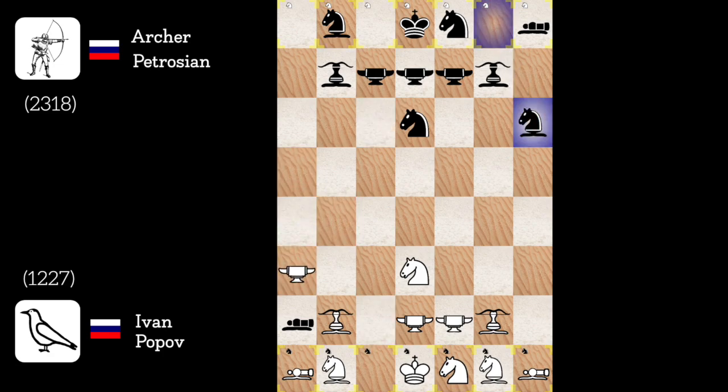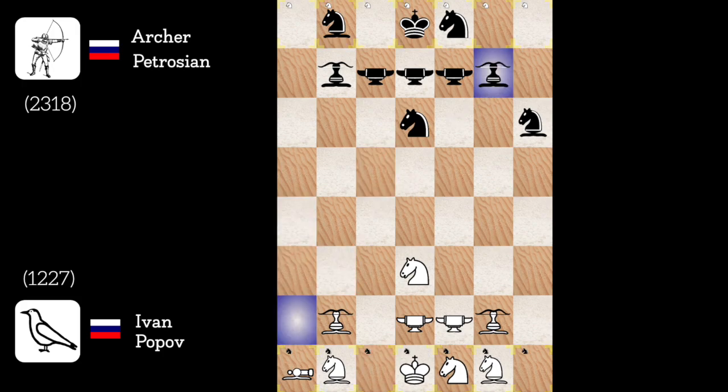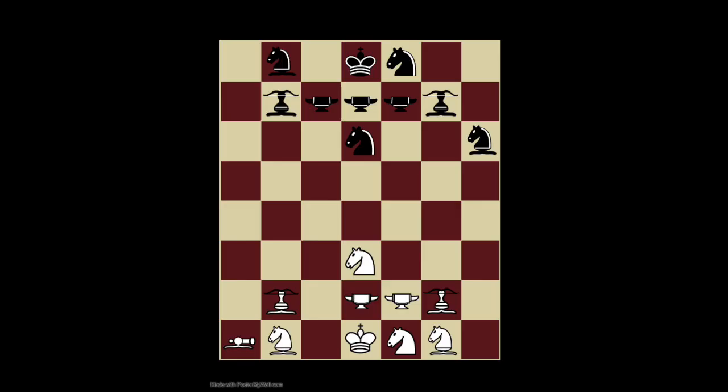Archer bishop to g6. Wow, this is actually a strong move, but I'll first exchange some material before explaining. Cannon takes g8 check. Archer blasts g8. Blacksmith takes a2. Archer blasts a2. Okay, so here is the problem: my knight is actually pinned by the archer bishop because it threatens my archer bishop, and his project is to move his archer to threaten my knight. I have to develop my archer bishop but...